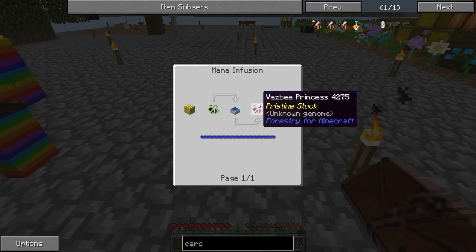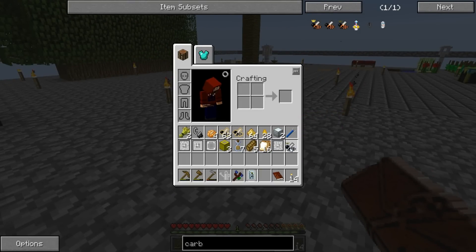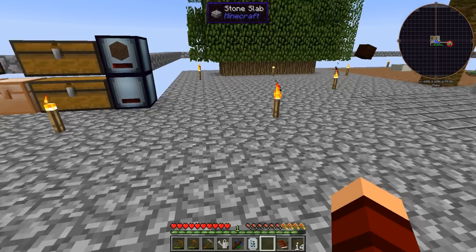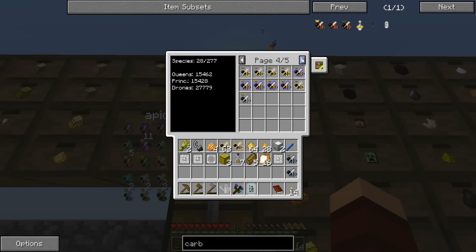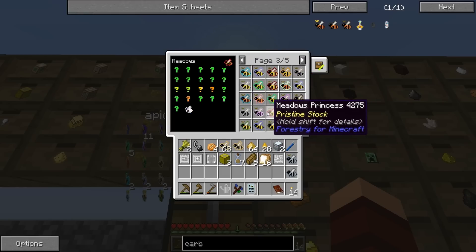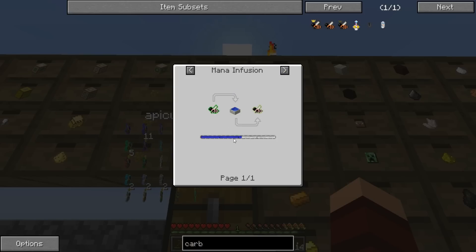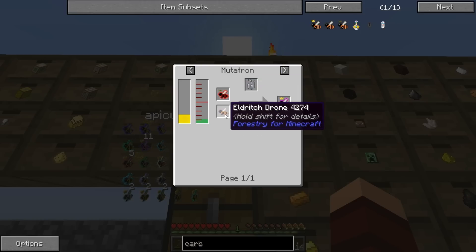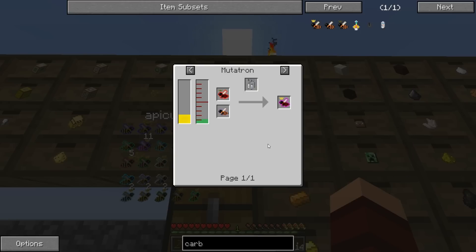We have infernal. We need a well - don't use our last princess of either one of those. So what was it? Infernal and hateful - we need one infernal. Let me see if we have a hateful princess. There's cultivated, common... I don't think we have one. Let me see what it takes to make the hateful one. Hateful is an infernal and an eldritch. We only have the one infernal drone.